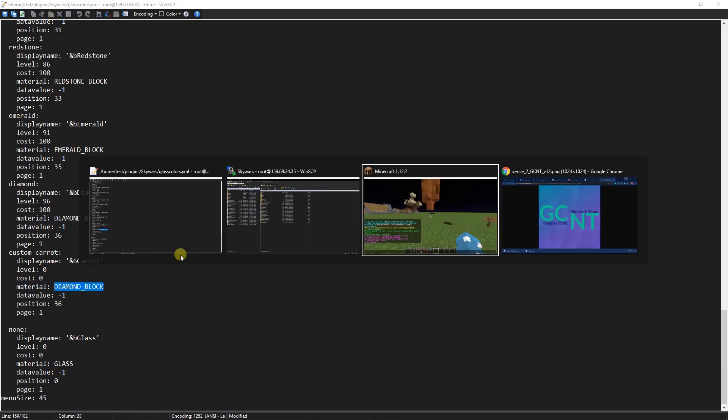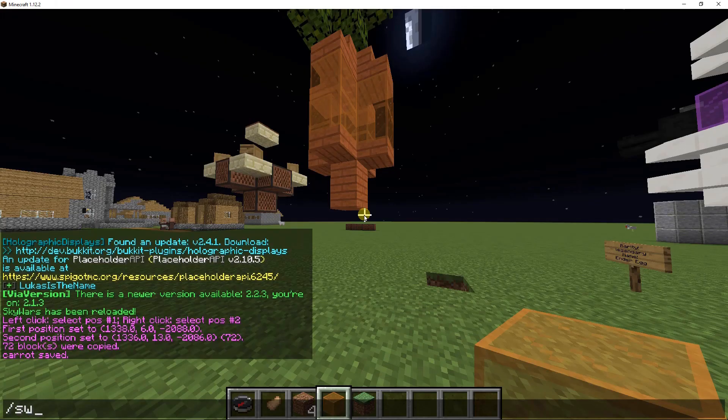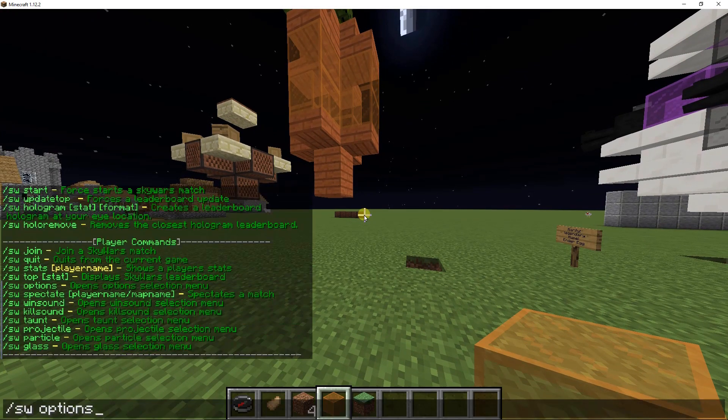We're gonna name this one "carrot level zero." Fill in the required fields — standard class one, class one position 38, page one — then save the file. After that, reload the plugin.